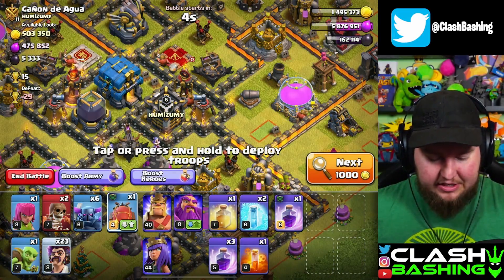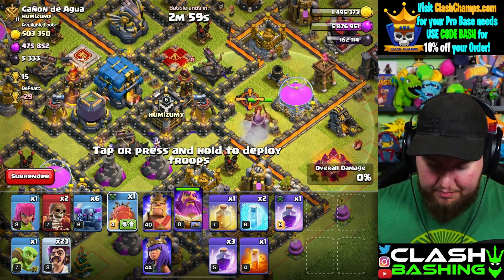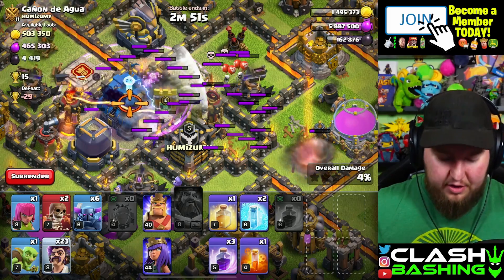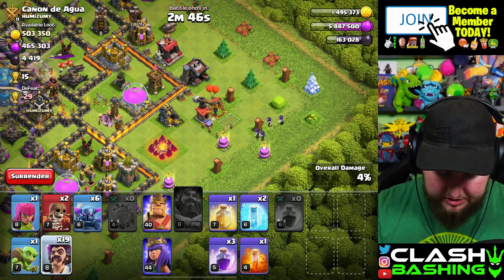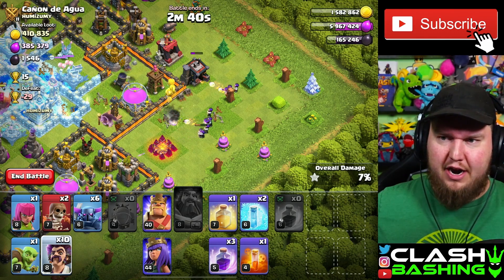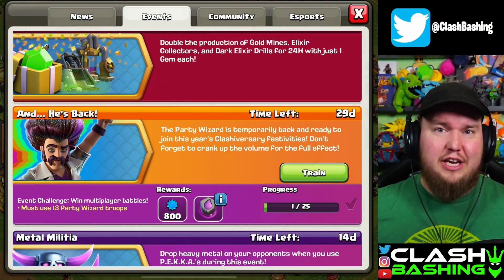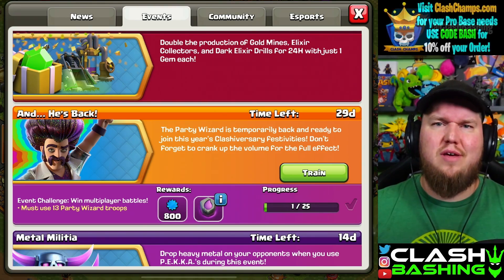If you just want to grind this event and get the 25 attacks done as quickly as possible, I recommend taking a yeti blimp or a sneaky goblin blimp and throwing it at town halls. That'll let you get the town hall down really quickly - use a rage in there and you'll win. All we have to do is drop in 13 party wizards, win the raid, and get credit. Just use 13 party wizards, send a blimp at the town hall, and do that 25 times.